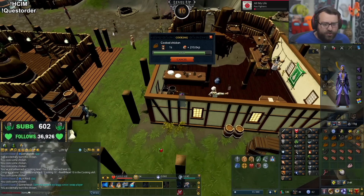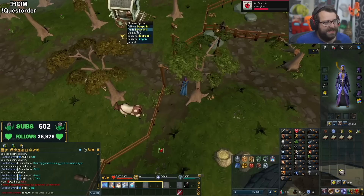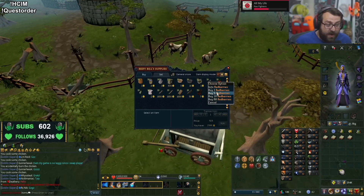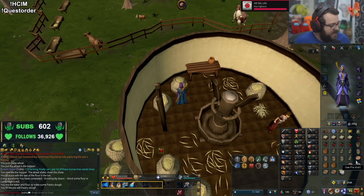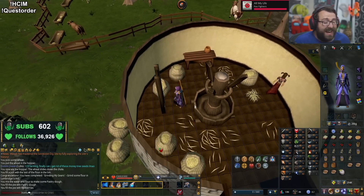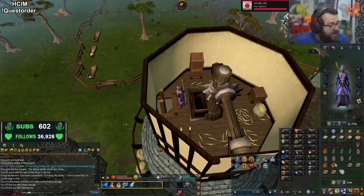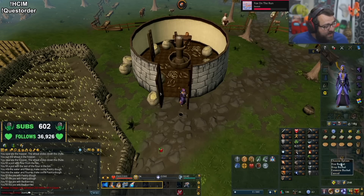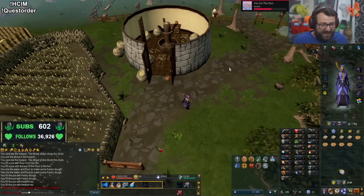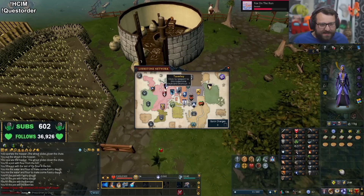I'm gonna burn like seven red berry pies so I'll have to buy extra. This man Beefy Bill does indeed sell red berries, so I'll buy five of those and we have an uncooked red berry pie. Honestly I'm gonna need a few of them, I think I'm gonna burn it. Now we are done with these and we can go and try and cook these bad boys.